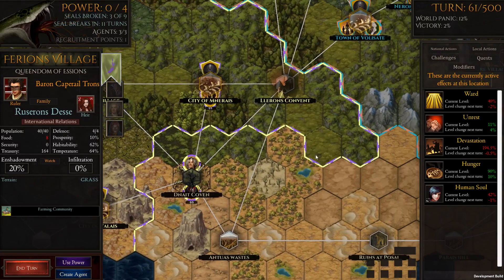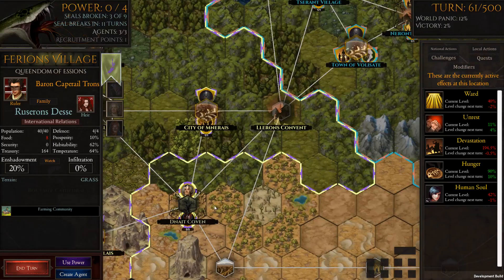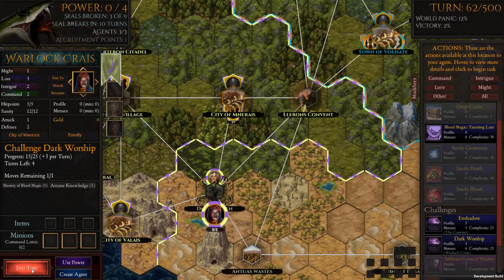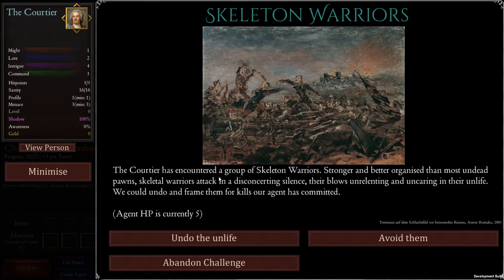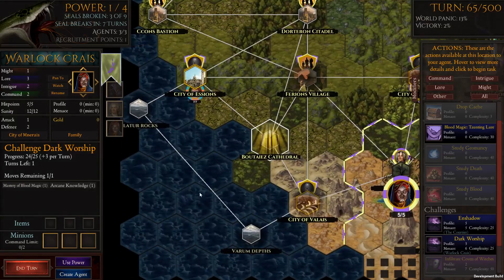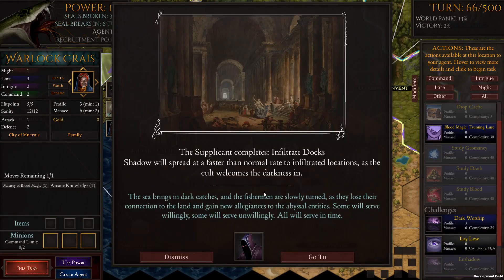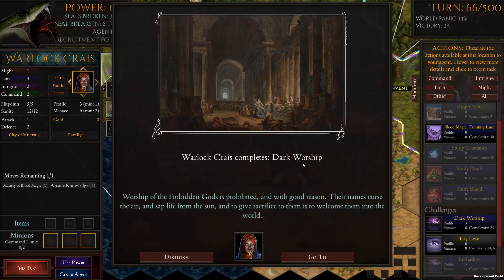We're pretty much out of time. We'll probably move into more of a let's play style going forward and start getting the shadow to encroach more into what's going on. But this was a good session to show how we can start to use the covens. We're only five turns away on one of them. Let's quickly do it so you can see the impact. The supplicant completes infiltrate the docks. The courtier completes the enshadowment of this particular location. And the warlock completes dark worship — all at the same time.